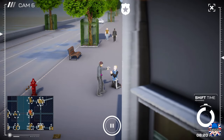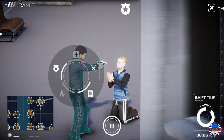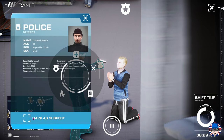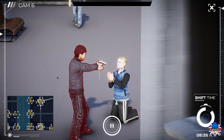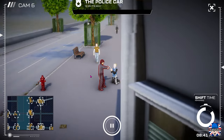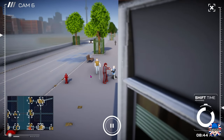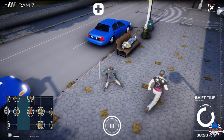There we go, we've got a bit of gun crime there. What we'll do is zoom in, check his file, mark him as a suspect, and get the police out to him. There we go — shortly a police car will come along and take that guy away.